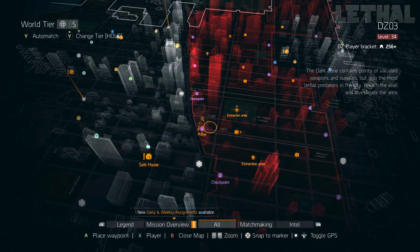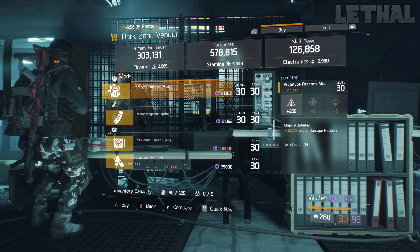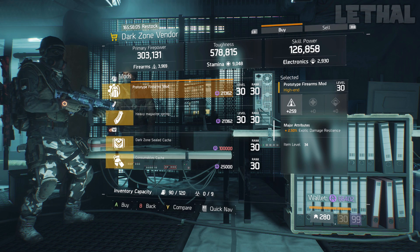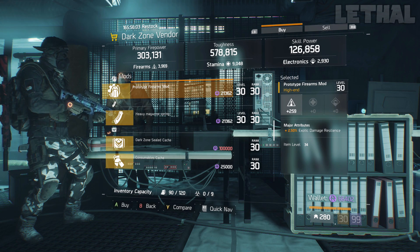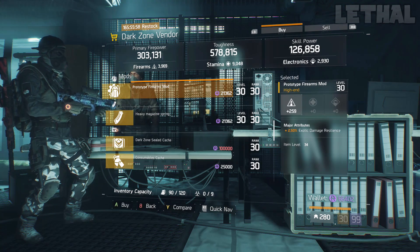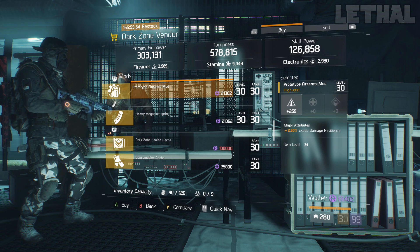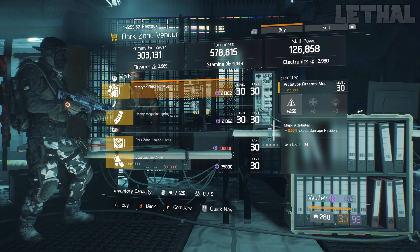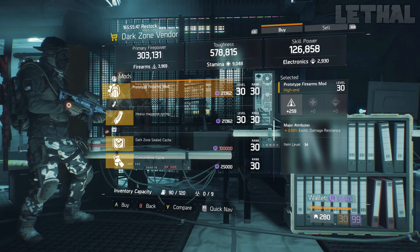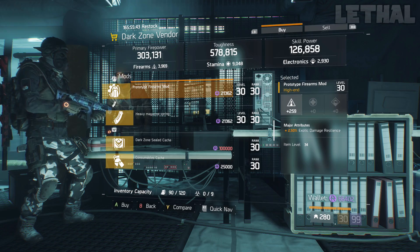One spot up, you want to check out the West 39th Street checkpoint, and what he's actually selling is a prototype firearms mod that comes with 259 firearms and 2.50% exotic damage resilience. If you're making a dark zone build and you are tired of getting destroyed by the predator's mark bleed, or if you're just getting annoyed with the shock or burn, these mods are awesome to have. Although the firearms are not maxed out — they're 8 points away — it's still a decent pick up. Visit the West 39th Street checkpoint in the DZ.